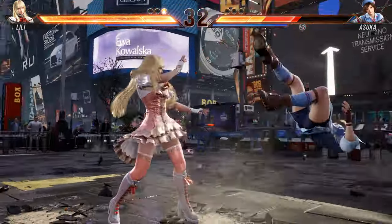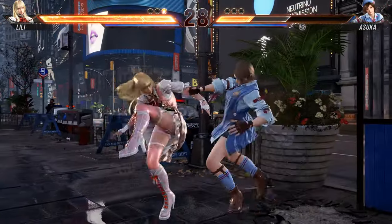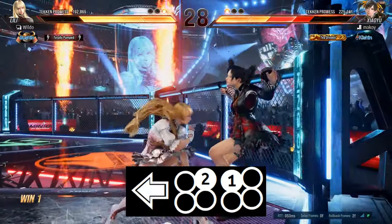Her main combo enders are forward 4-3 into hold-forward do-glide 1-4 for damage, forward 2-3 for wall carry, and back 2-1 for up-close.